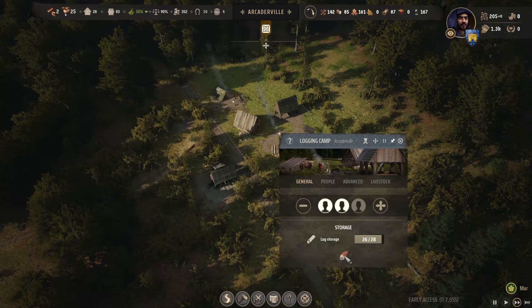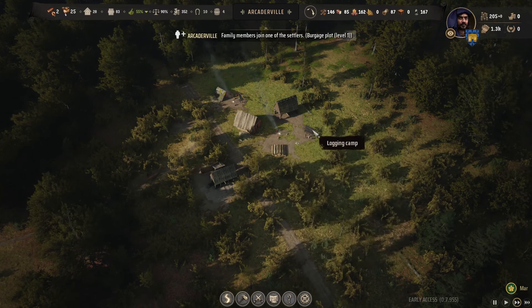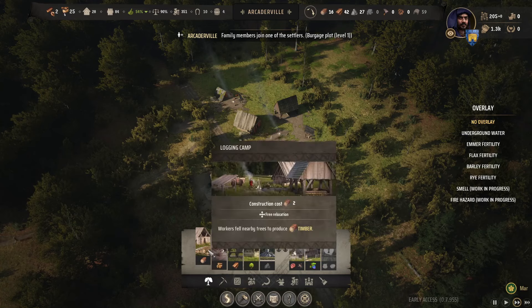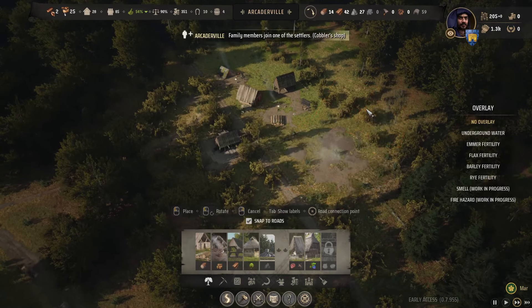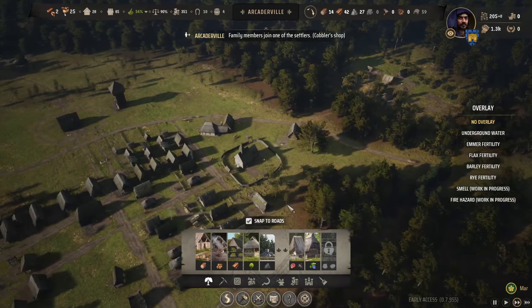The timber doesn't store anywhere else, it only stores in the logging camp. So another little tidbit: just put a logging camp down that's empty and they should use it as additional storage as well. Just build it, don't put any people in there, and they should use it as another storage.